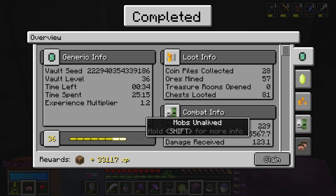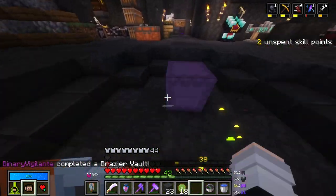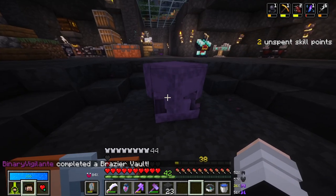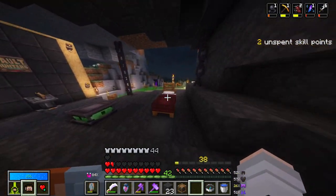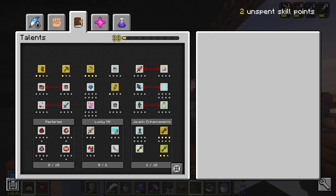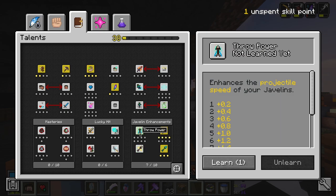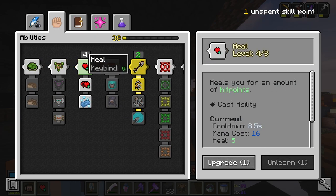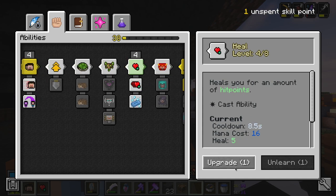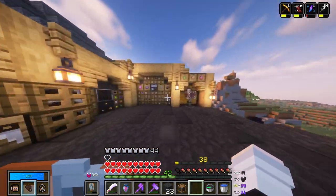33,000 XP, 229 mobs unlived, and only 81 chests looted because I was obsessed with finding a dungeon. We're now level 38, which is pretty cool. Two skill points — I might as well use those right away. Upgrade this to ethereal and then enhance projectile speed. I kind of want to upgrade dash or something. Maybe heal — yeah, let's upgrade heal. The vaults are starting to get a little bit tougher so I'll do it.